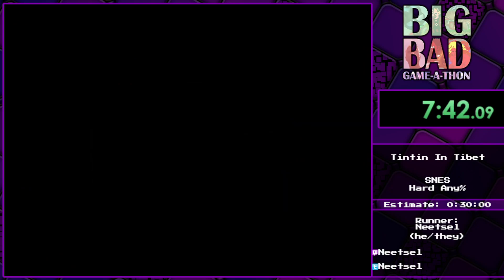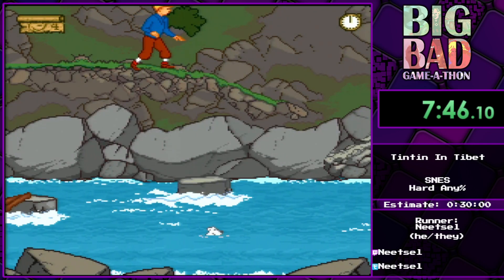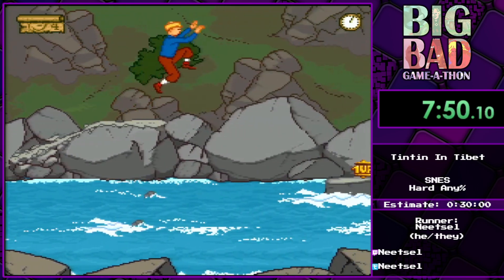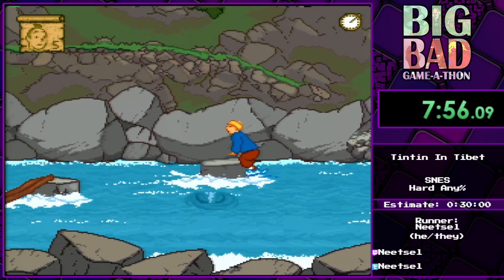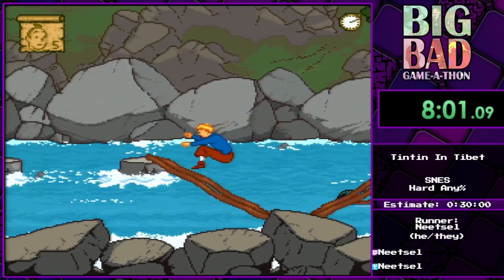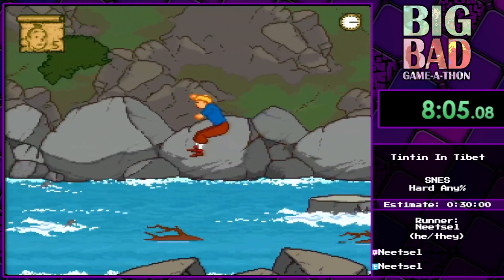In this stage Snowy gets drunk because he drank a little bit of whiskey and he falls into the river and we have to rescue him. It's another scroller except this one we can speed it up a little bit by climbing on this rock and running on those.